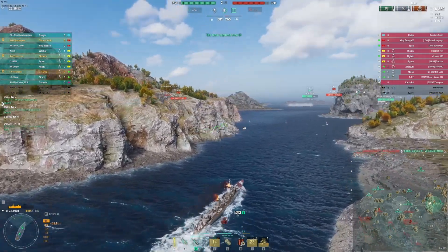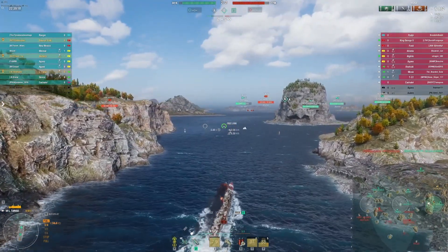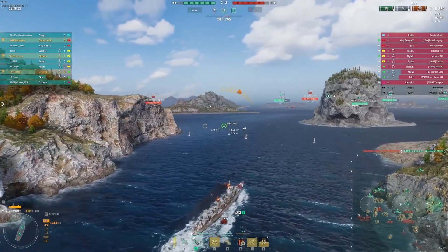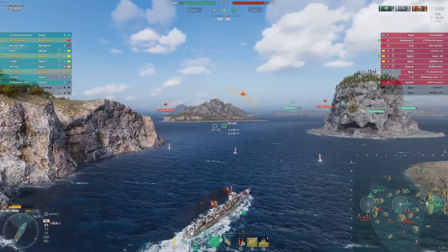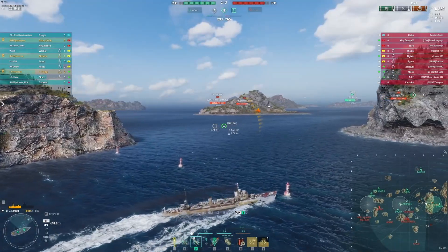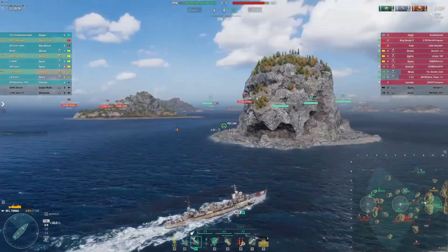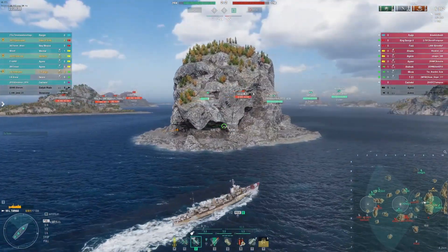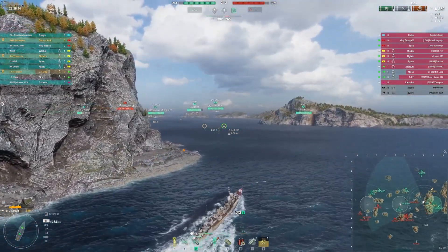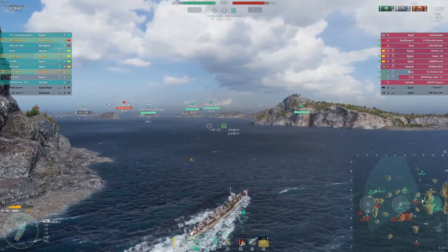There's a friendly Cachalot right on the edge of the cap — looks like he's submerged, so he's not providing any vision. My plan is to come around the corner and spot for the team, work these ships on the left. I was already planning on turning to starboard and cutting through the gap when the most amazing thing happens: look at the minimap — the enemy Cachalot is right in front of me, completely alone, completely unsupported. Well, I'm in a destroyer — even better, an Italian destroyer. There's only one thing to do: let's go waste this clown.